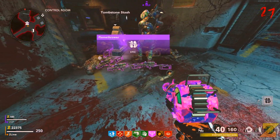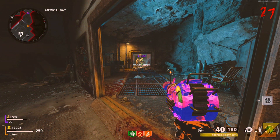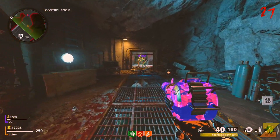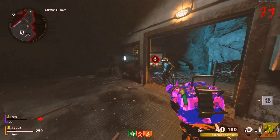First you want to make sure you've collected tombstone, then go ahead and collect everything that you want to duplicate. Now you want a friend in the same game with healing aura, and they need to make sure their healing aura is at level 3.